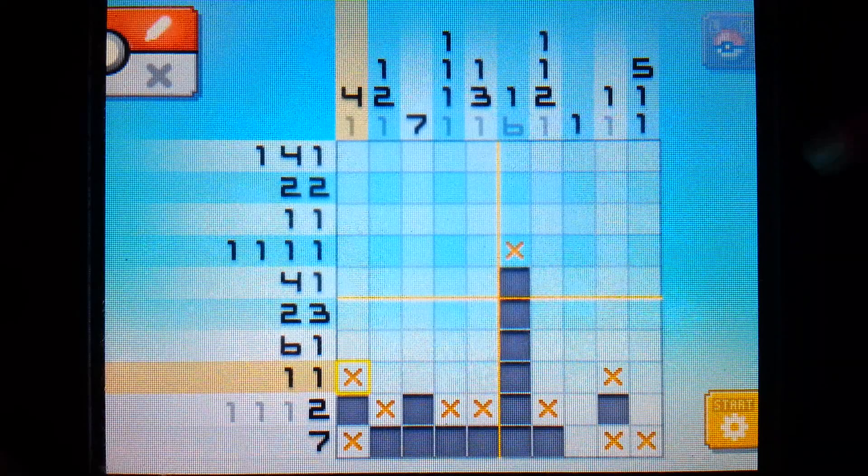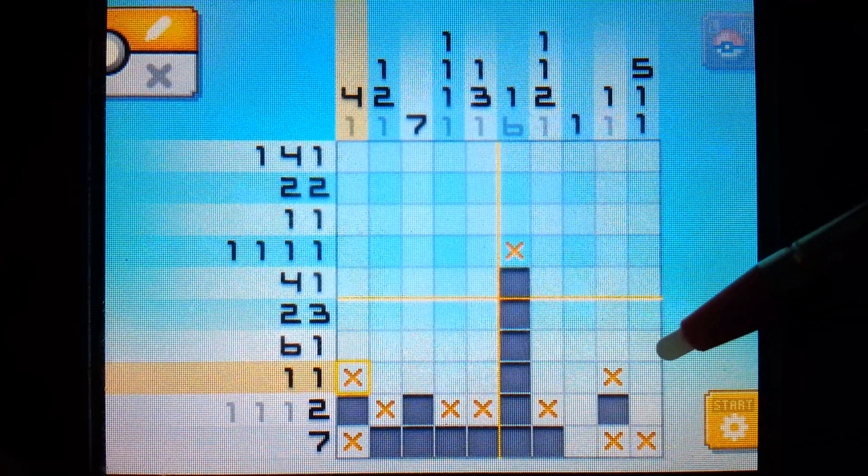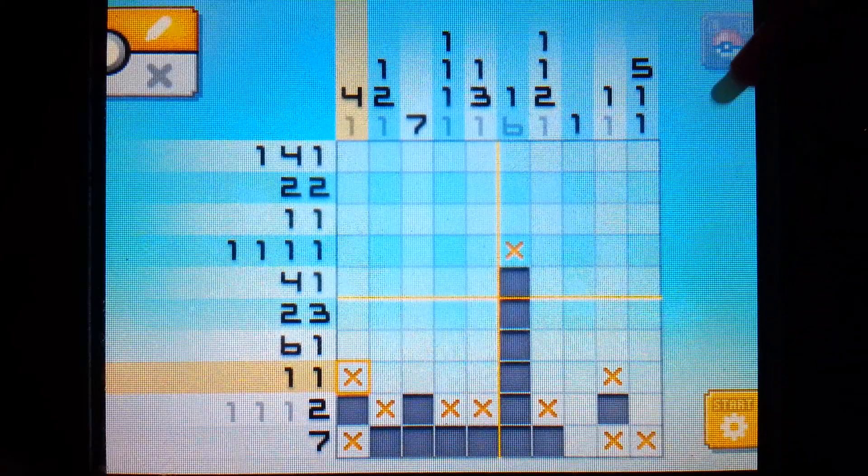There could be more X's, but if you do count them up, you'll see we have five on the top section, a blank for an X, a one pixel, a blank for an X, and a one. We can actually fill out this entire column right now.